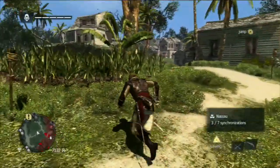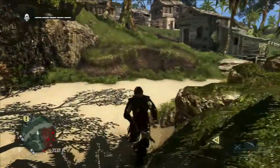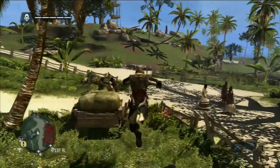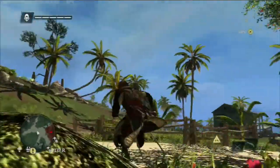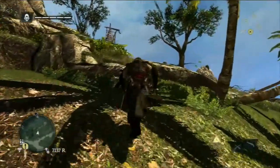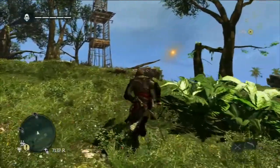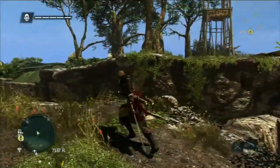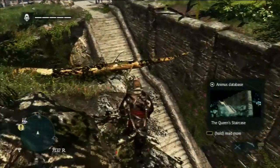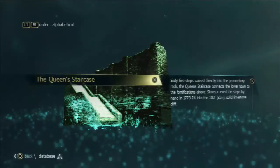Over here we have a plantation, but we haven't done plantation missions yet so there's no real point going in there. You can do a lot of things in this game early on, but the game will still throw tutorial missions at you for things you've already done — that's one of my problems with the pacing. There's no real reason to go anywhere but Nassau at this point. Here's the big anachronism, and Abstergo's database entry will explain why.